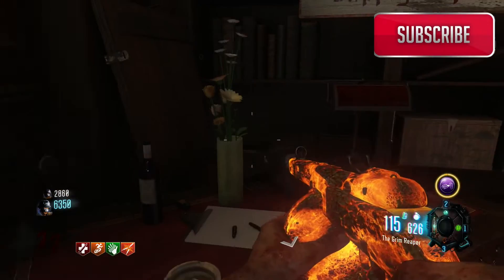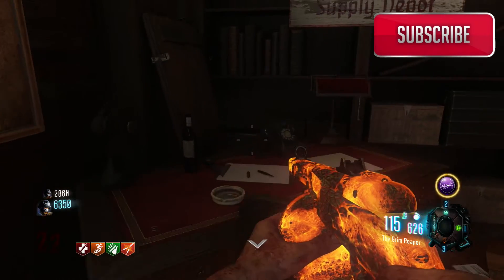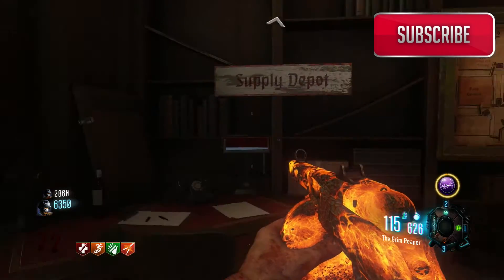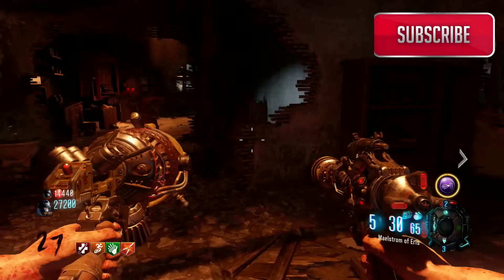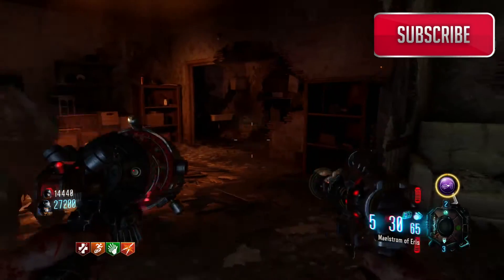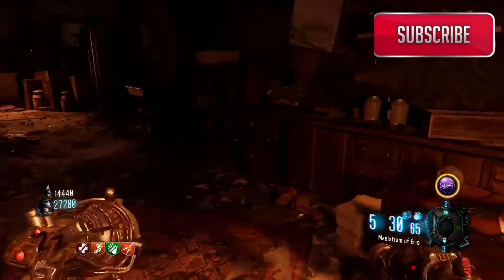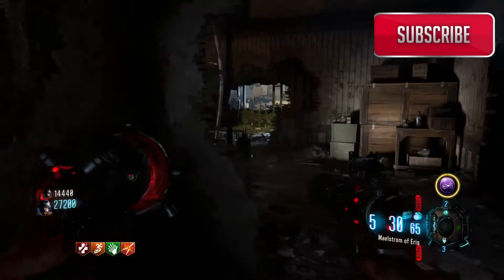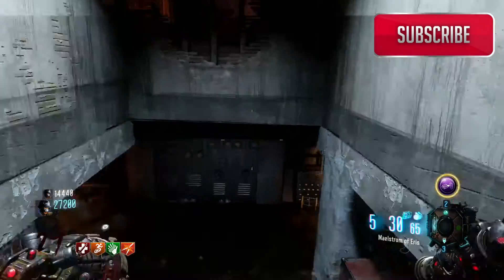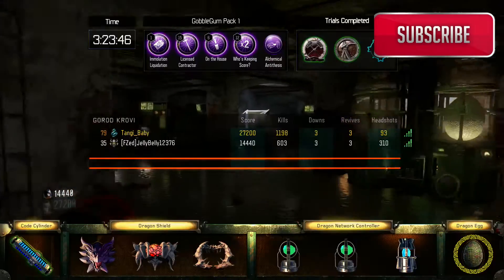There's a plant up on this desk here and you can actually pick it up, and once you press square on it, it actually spawns in different places around the map. The place you guys are going to see here, up at the bunker or the hatchery or whatever it's called, it actually spawns in a toilet, dude. I don't know where all the spawns are for this plant, but we're just trying to figure that out for the moment.